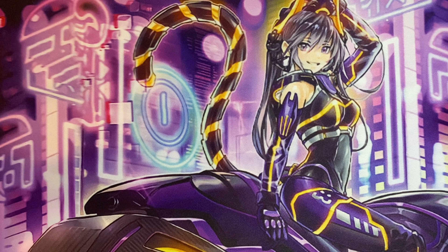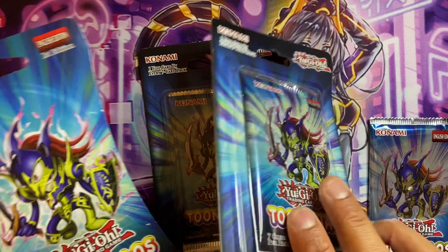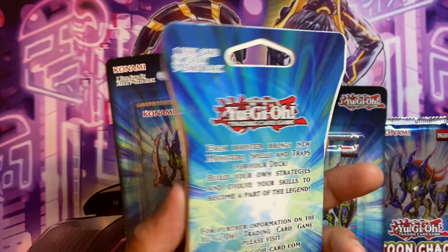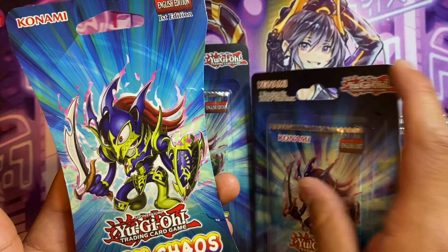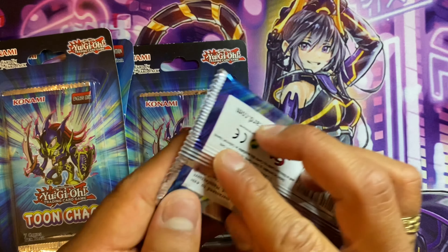Moving on to Toon Chaos — two American print and two European print. Can we appreciate how the EU packaging is better than the US? This one's from the US, I managed to get two of them. The European blister packaging looks really nice — I just prefer EU to American packaging. The collector's rares are the chase cards in this set. Let's crack open the European one first.